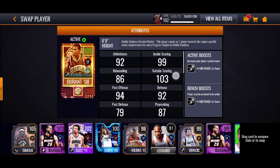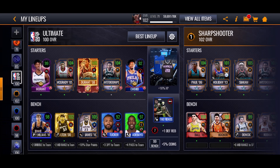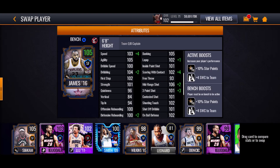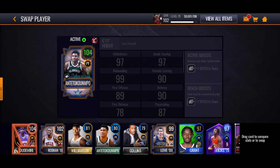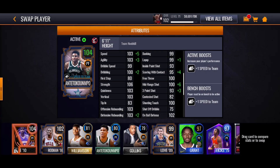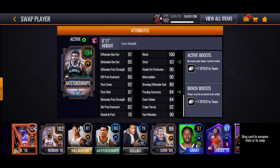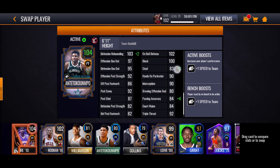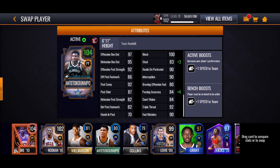So we got Kevin Durant. He's here because I don't really want Pascal or LeBron starting. They're on the bench. I want to sell both those cards as soon as possible. I'm also thinking of replacing Tracy McGrady with the Derrick Rose or DeMar DeRozan. We got Giannis here — he's OP and he's tall. 6'11", 103 rebounding for both offensive and defensive, 101 steal, 100 block, and 97/95 box out.